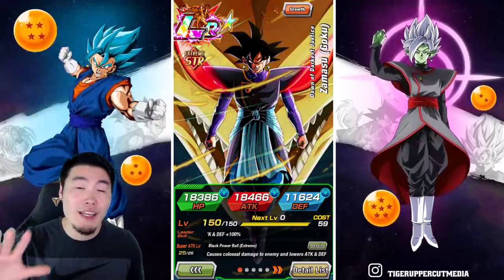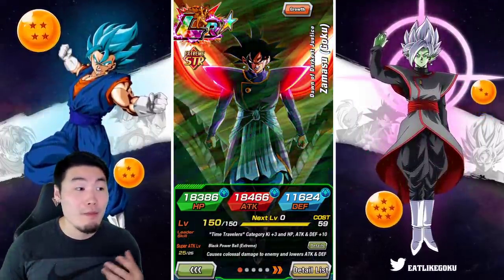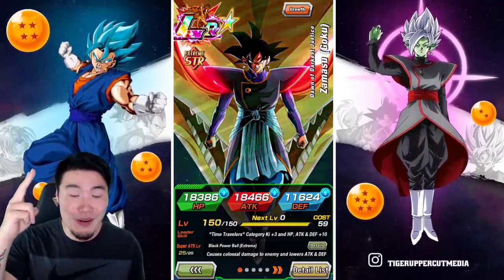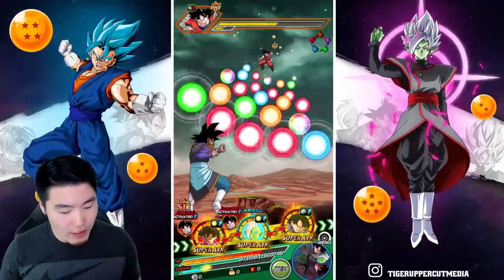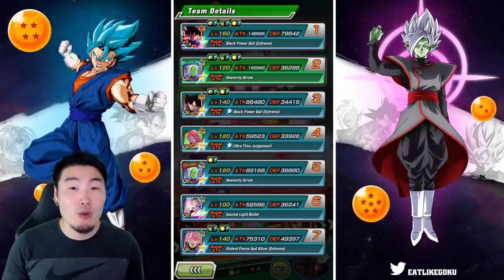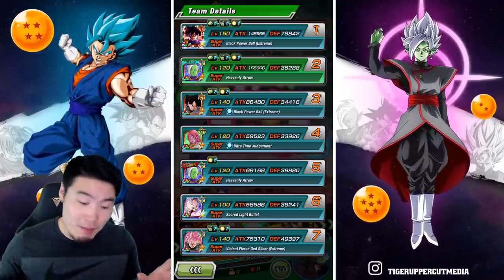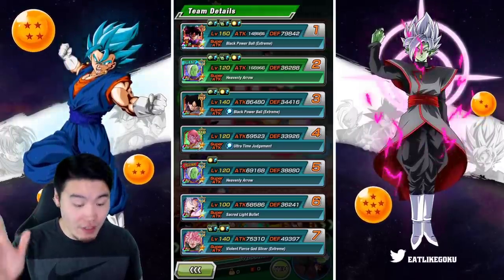By the way, for anybody that wants to see a showcase of him without the EZA for maybe comparison purposes, feel free to go check out the video through the link above my head. So let's get it started. On this first rotation, we're linked up with the AGL Zamasu, and we have 79,642 defense to start — which is not bad, but not amazing either. Around 80,000 defense on the first turn.